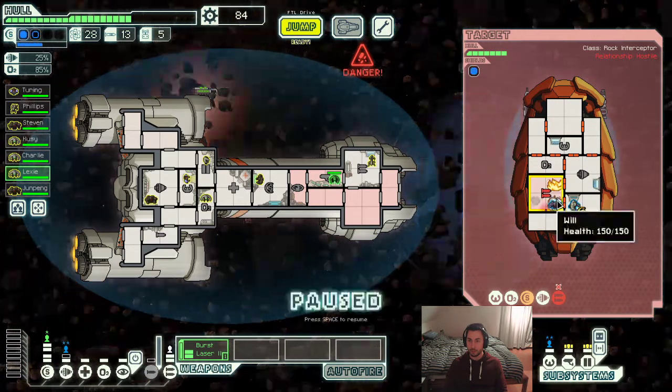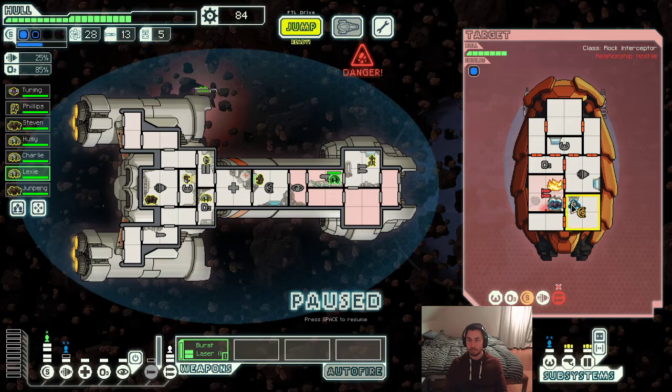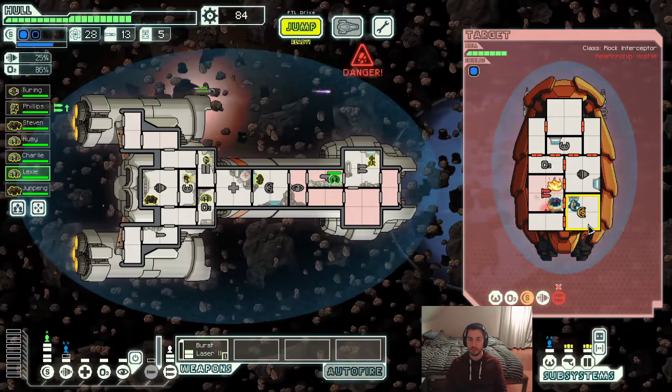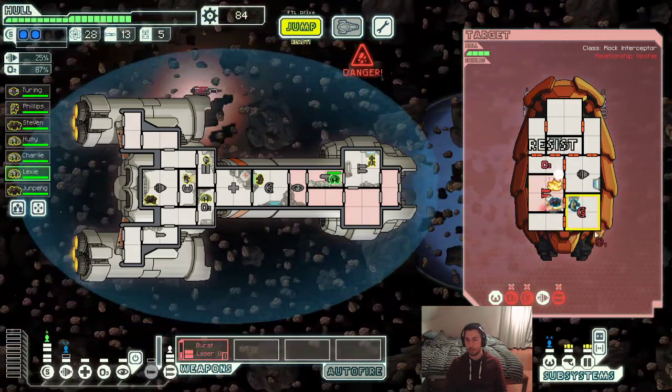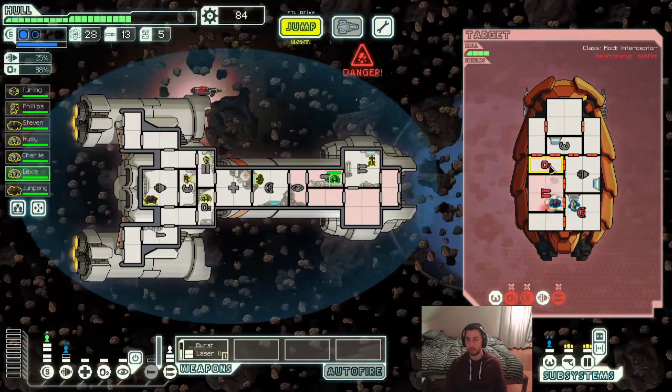I thought they might have a fire. Right here they have a rock crew, so we can never kill them with fire — rocks are immune to fire. So we just have to kill them the old fashioned way. One way to kill rocks is by cutting off the O2, but it's not a very reliable way if you only have a burst laser.